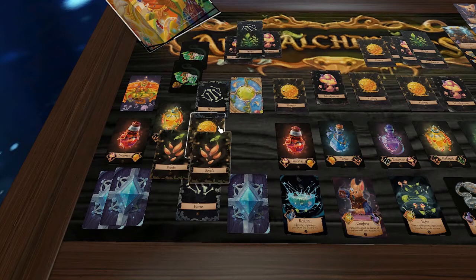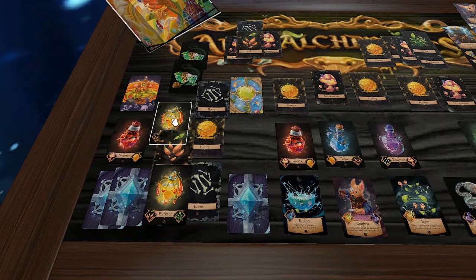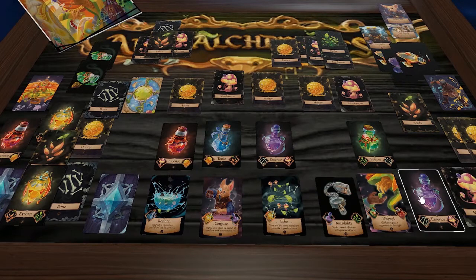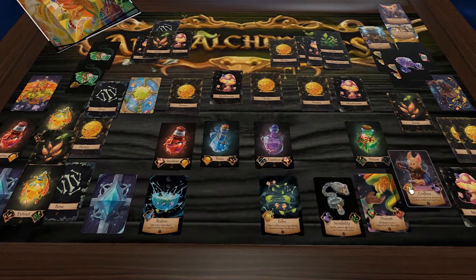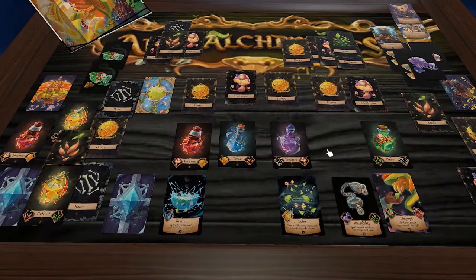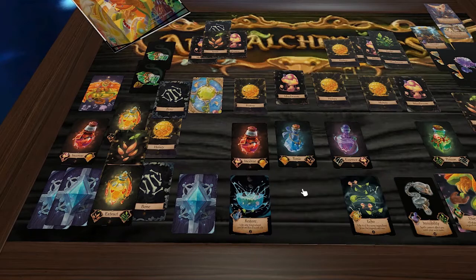The Pangolin uses seed and herb to purchase Extract — though they already had one, whoops. The other player empties two bottles to claim the Confuse spell. We can see yellow potions have run out, so getting the Echo spell is now impossible.